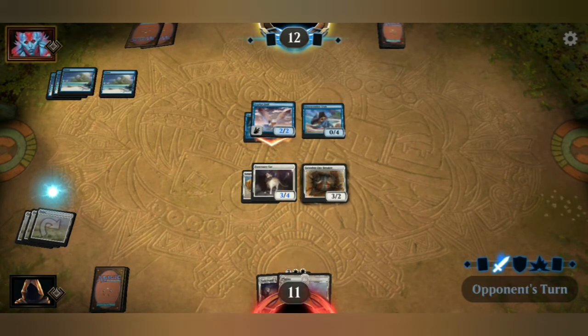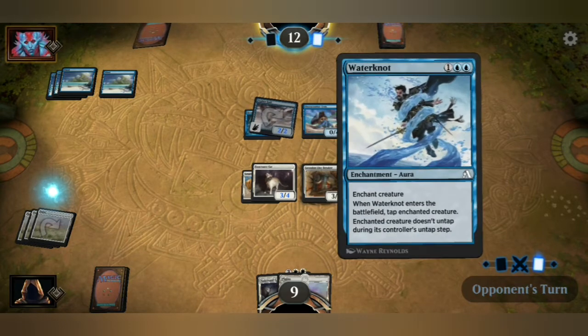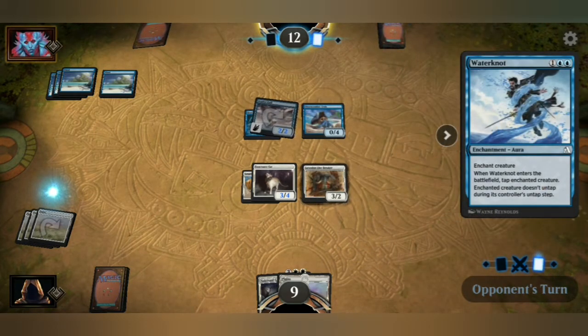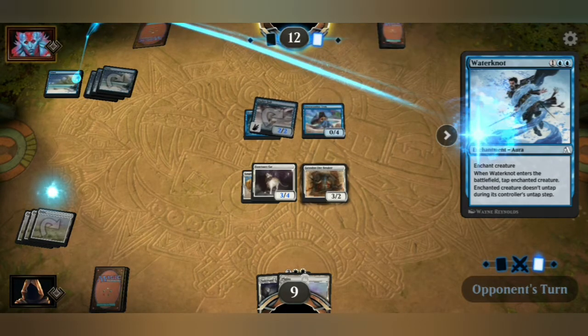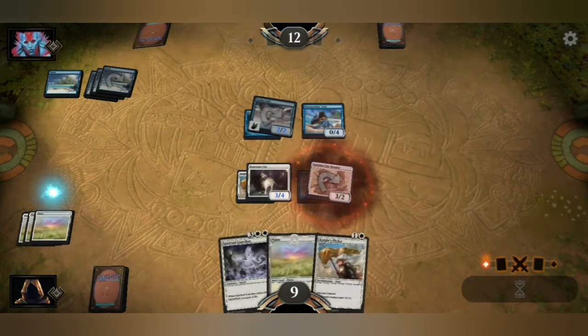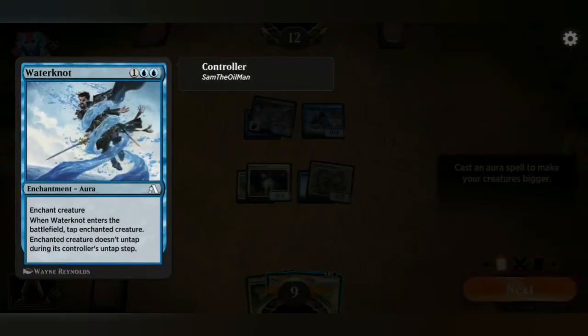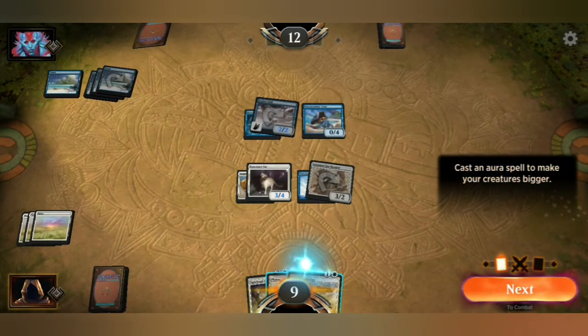What's he going to play this turn? He's slowly getting me with this flying creature. We're going to have to read that. Enchant creature? When Waternaught enters the battlefield, tap enchanted creature. The enchanted creature doesn't untap during its controller's untap step. So basically you permanently tap the creature — which makes sense.